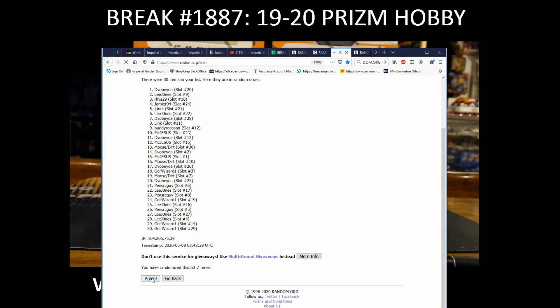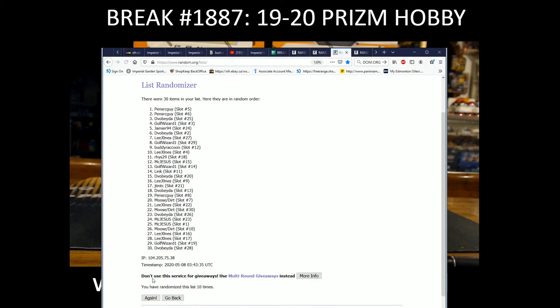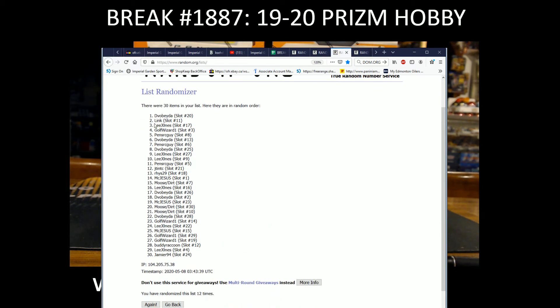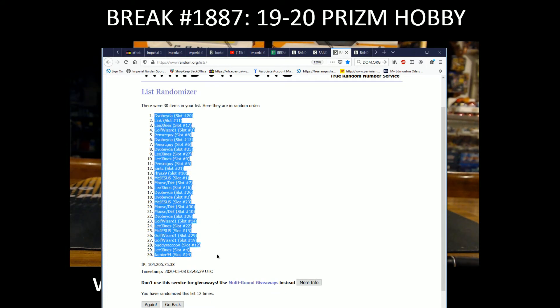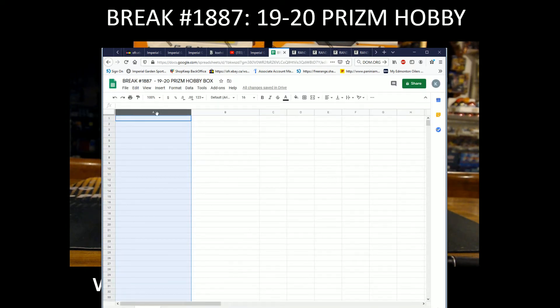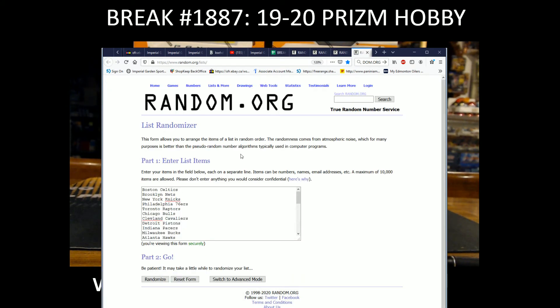Seven, eight, nine, ten, eleven, and twelve. We got Devo Beta with spot 20 on the top and Jamie R with spot 24 on the bottom — random list 12 times. Devo Beta, Jamie R, and two are our teams. We got all three teams in — good luck to everybody.